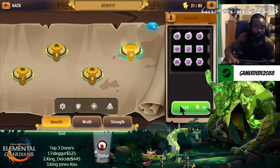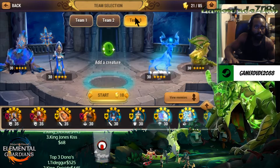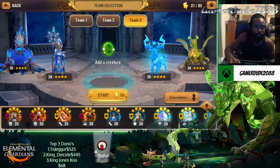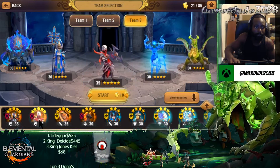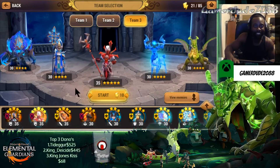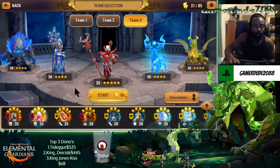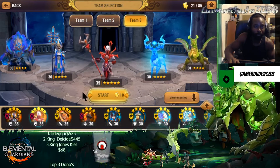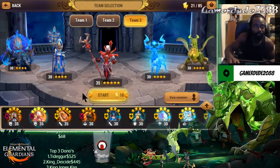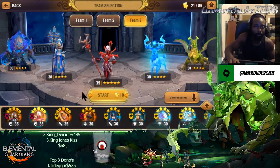This is the team we're using for Benefit. Fire Necro is in every team — he does everything because he's great in every place in this game. Don't necessarily mean you have to use him everywhere, but he is decent everywhere and amazing in some other areas.